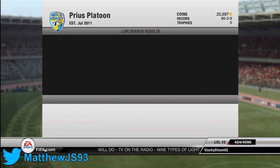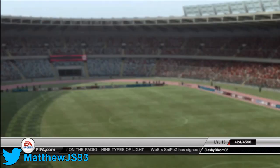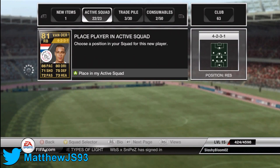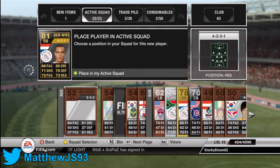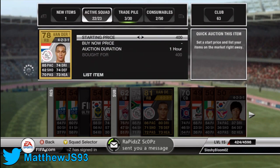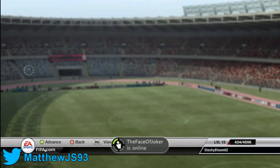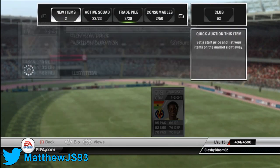So with all our money we go and buy Inform Vander Veel for 15,500 coins — very, very cheap and a decent player — and we put him in our squad and we do sell his normal version. And then because we've spent some money we need to get that coin total back up, so now we're listing up some players.